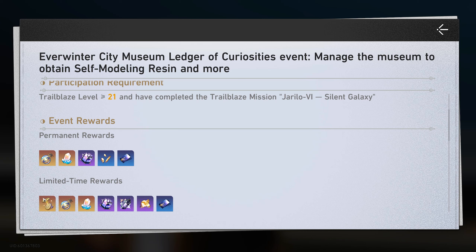What is new with version 1.1 is a new event at the beginning that will give you a self-modeling resin, meaning you'll have at least two chances to get a main stat relic — one from the battle pass and one from this event. It's really cool that they're already giving you these options to get a nice relic of your choosing. I just hope they're very generous with this in the future because it makes the grind less tedious, even though you can still get shafted on substats.